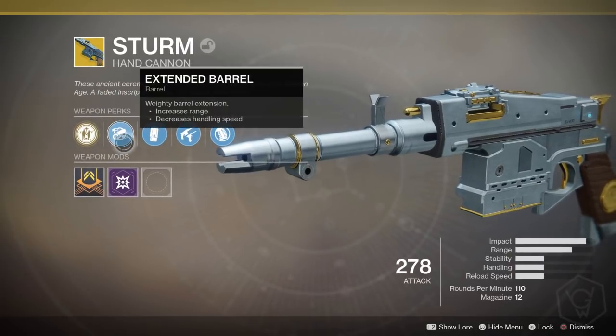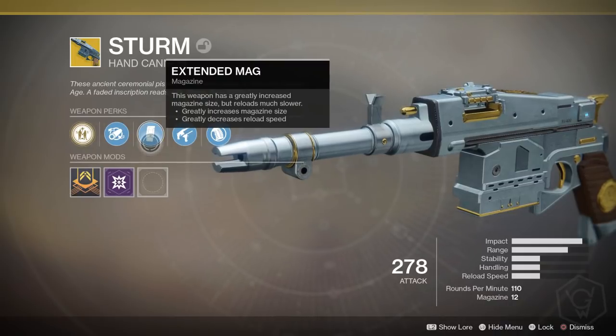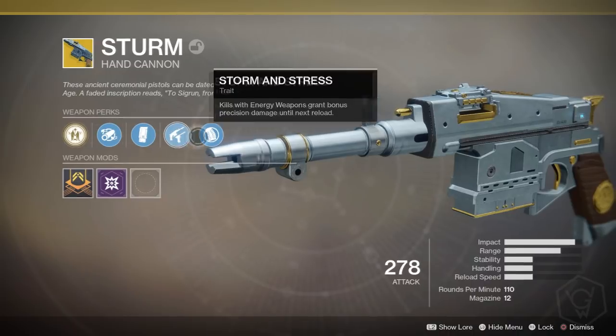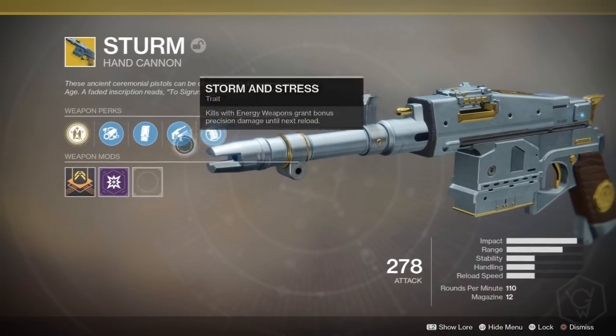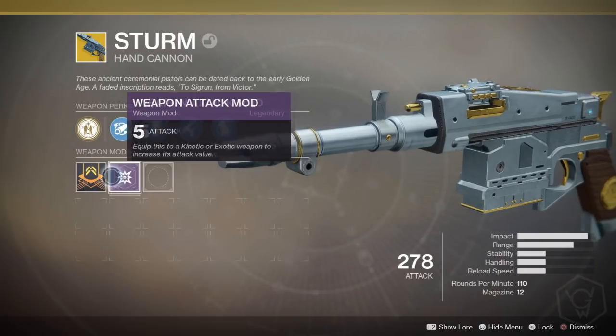We've also got Extended Barrel for increased range with decreased handling speed, Extended Mag for greatly increased magazine size but greatly decreased reload speed, and Storm and Stress — a really strong perk. Storm and Stress means kills with energy weapons grant bonus precision damage until the next reload. Given the massive impact stat on this hand cannon, that precision damage bonus is huge.